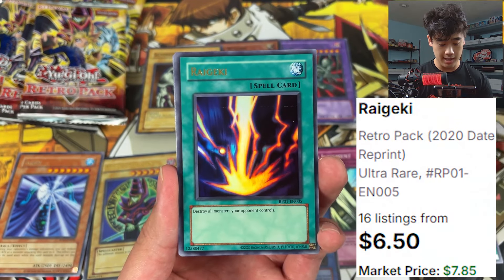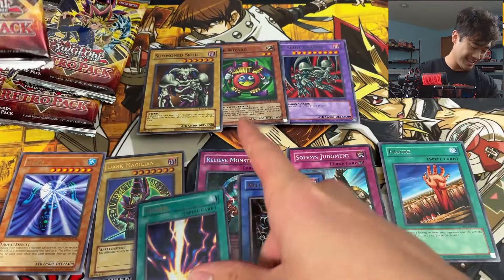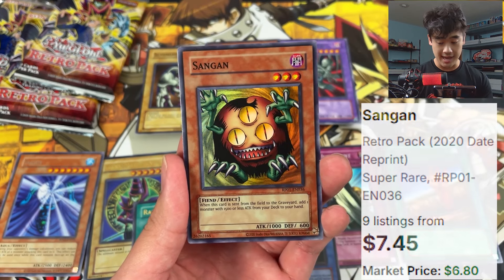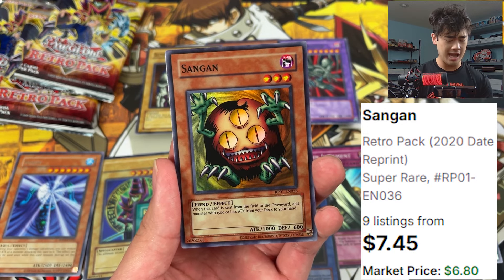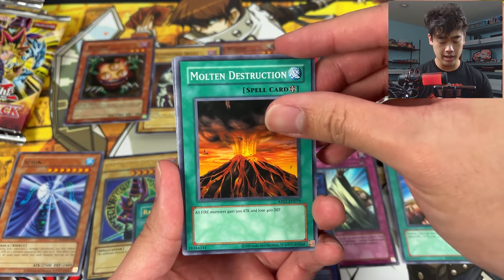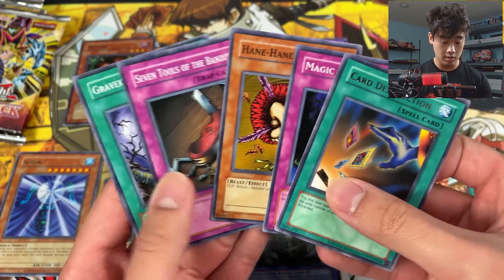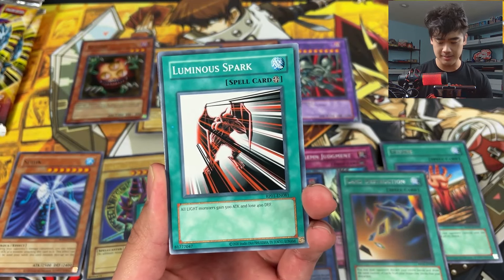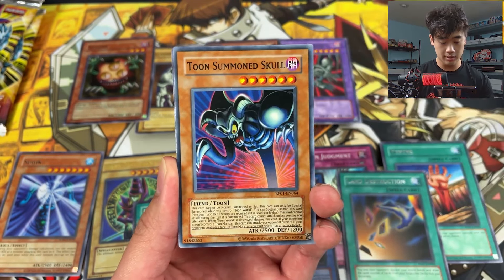Raigeki! Nice — I think that's my third one now, so I could technically play it in my modern deck. Sonic Bird and a Sandgan! Sandgan is probably the best super rare because every single goat deck plays it. The super rare Sandgan isn't the highest rarity — there's a secret from around 2011 — but I think this might be on par with that. And Card Destruction! Not that many goat decks run Card Destruction — maybe just chaos with Thunder Dragons or Sinister Serpent.